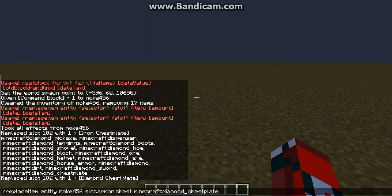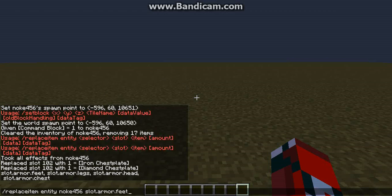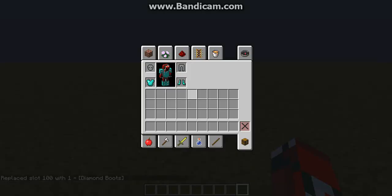This doesn't have to be chest — I'll show you all the ones it could be. It could be feet, it could be head, and various other ones. Here they all are: feet, legs, head, chest. I'll be doing feet. And there you can see it replaced the slot to feet.